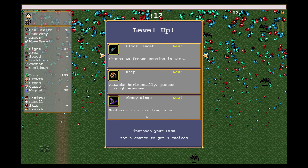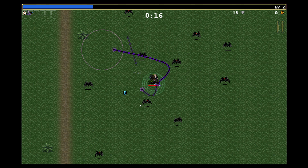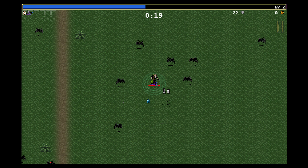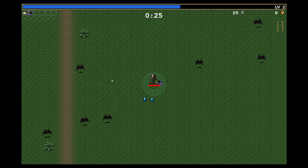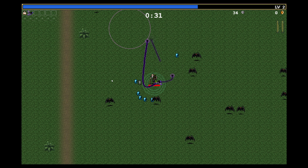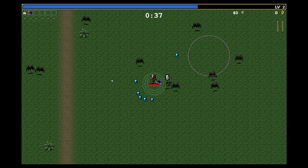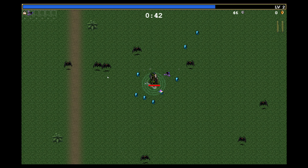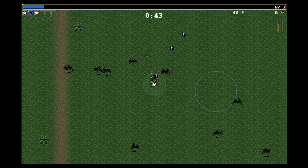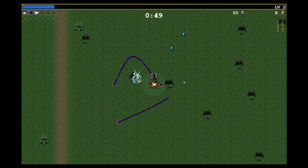We've got bombards in their circular zone. Ebony wings. So basically that's just the same as a white bird, isn't it? The white bird goes the other way — there's a black and white bird, it looks like. But yeah, we'll see how far this goes. Hopefully we'll do better. The mistakes I'm making, running into bloody mobs. Ridiculous. There you go, get that. So you get two now — they're going in a different direction, so it's effectively like double.